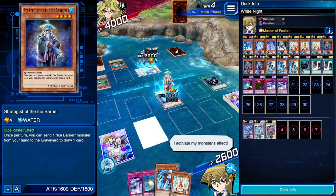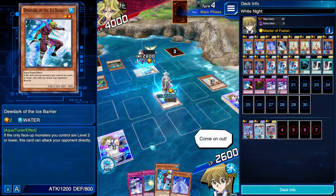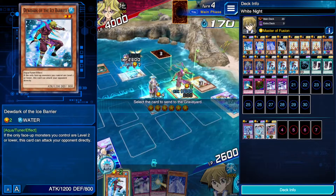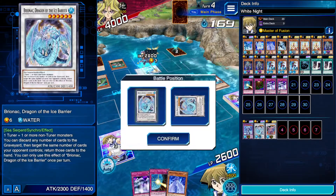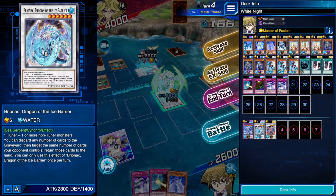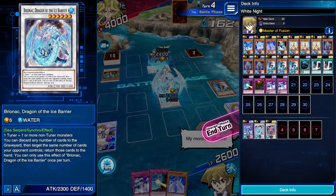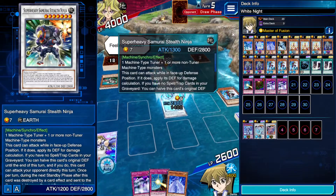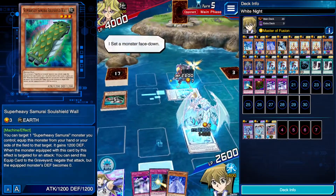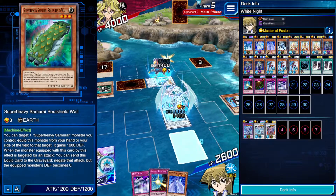So we'll activate Strategist of the Ice Barrier, discarding Pilgrim. And we'll summon Dewdark. And we'll sync into Brionic. He's just barely larger — that's okay. And we'll attack. I could have returned him to the hand if I removed Heavy Mech Support instead of the Soul Shield Wall. So that was a misplay on my part. They're just going to attack directly again — that's fine.